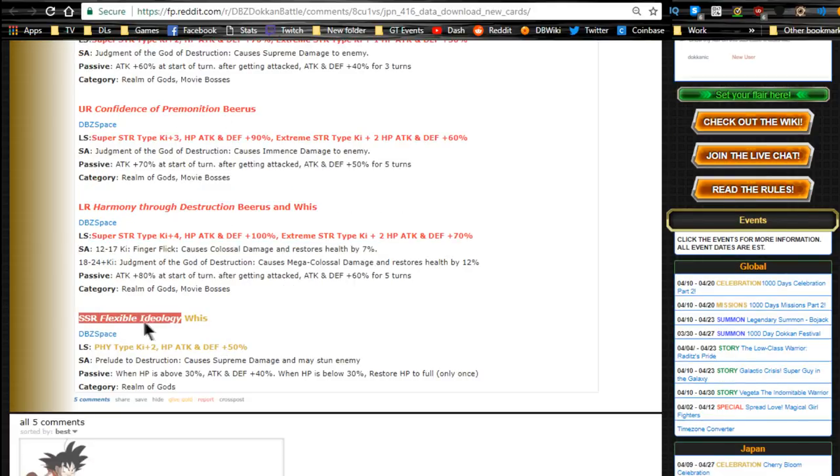The old SR physical Whis is finally getting a Dokkan awakening to SSR. He should be at Super ATK level 10 by now. If you're free-to-play, I'd recommend keeping one and holding all four dupe pads if you want to put the dupe system into him for the awakening. You get the free INT AGI Whis from the Hero Extermination event — it should be 100% chance to increase Super ATK since you're feeding an SSR into an SR. Grind out nine of those Whises, get his Super ATK to 10, then Dokkan awaken him.